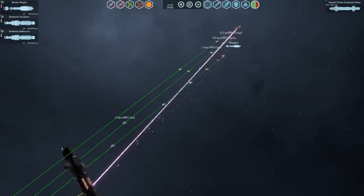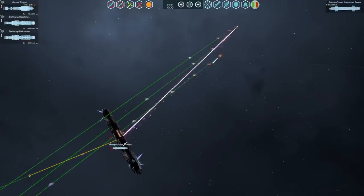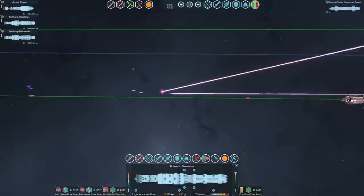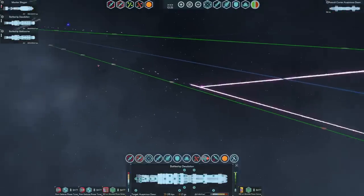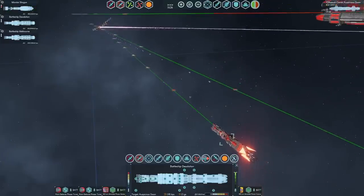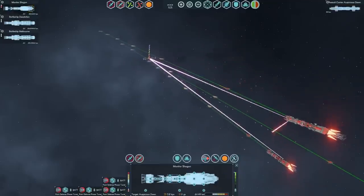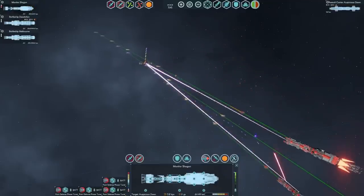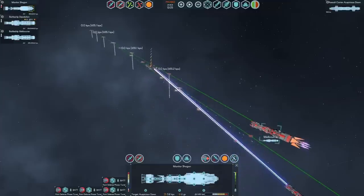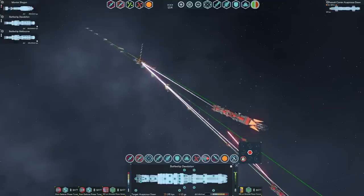PD is keeping up. The plasma is directing at the monitor, which is an interesting choice. Because Desolation is a Melbourne-class vessel, she's got the additional benefit of having the 360cm ultraviolets to engage if her PD is ever overtaxed — not that it is. She's even able to defend the Shogun at this point. As we close, our phasers should become more and more effective. The armour is going to cease to be useful as we get closer, and we'll padlock so we always keep the front pointer towards the target.